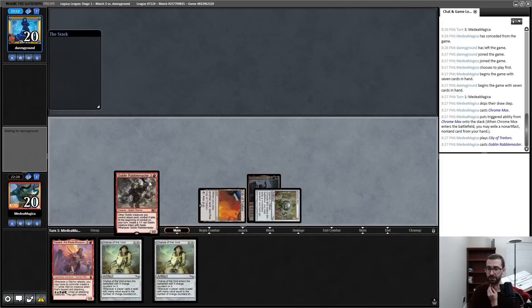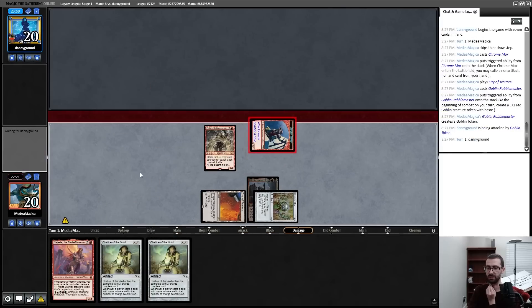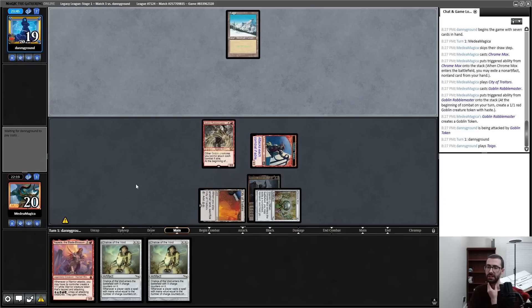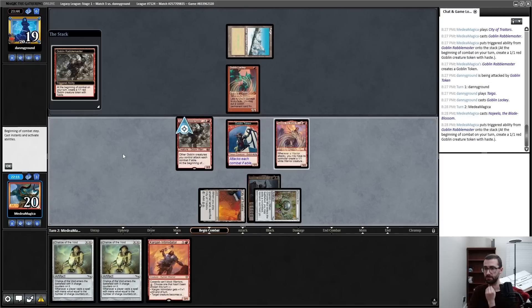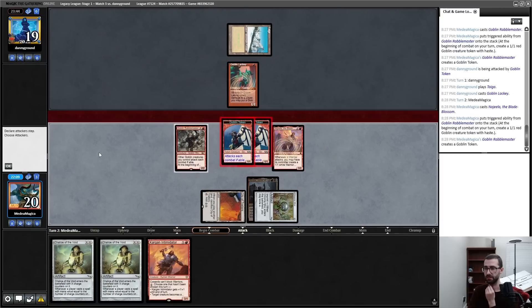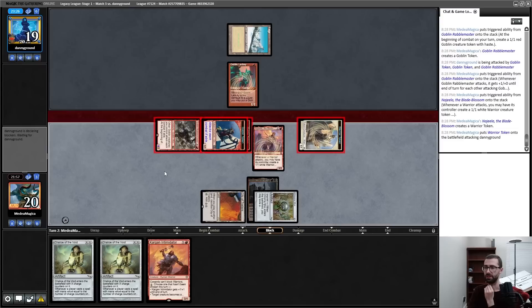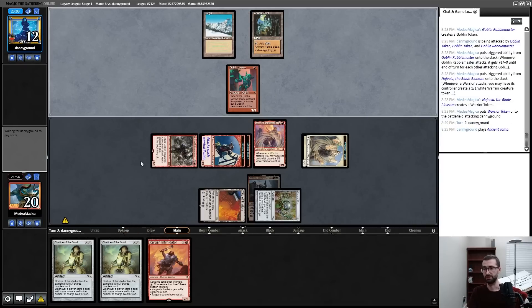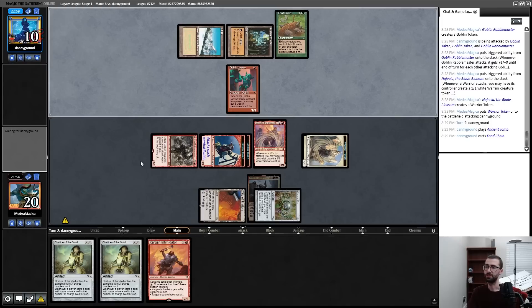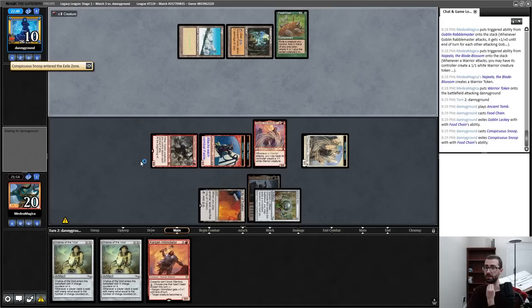This is an incredibly fast goldfish and I think I ignore my prison elements here to just get my opponent dead. It is a Lackey — my Chalice would have done good. I attack and put my Goblin Rabblemaster trigger on bottom. Without doing math it seems like my opponent is dead next turn. Opponent's at 12 again — there are cards like Fury and Pyrokinesis that can do gross things. Food Chain — two red mana. Snoop — three red mana.